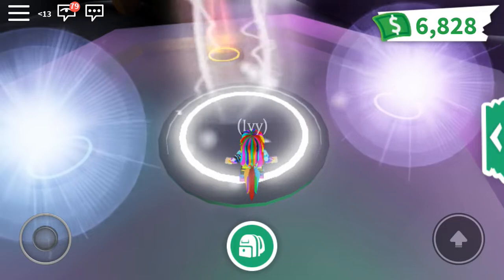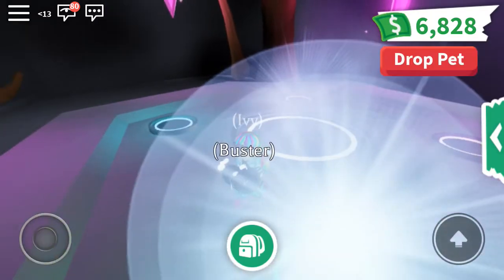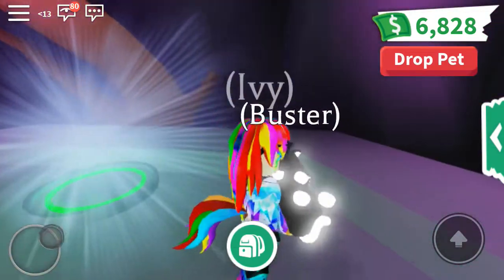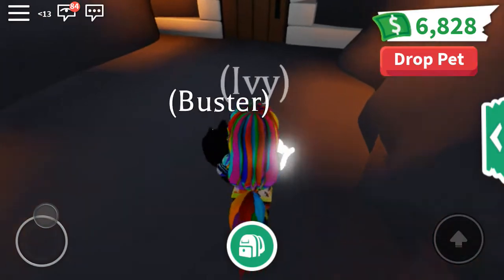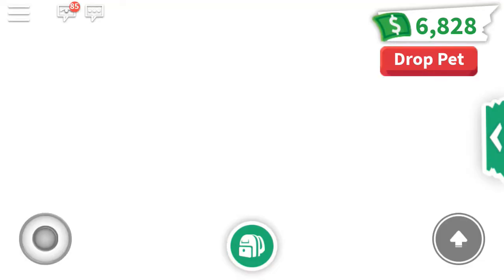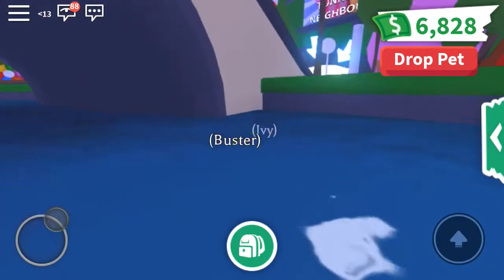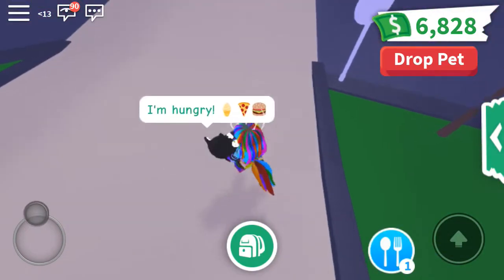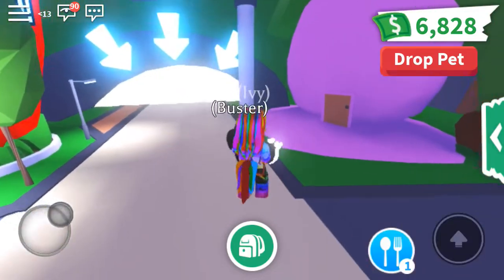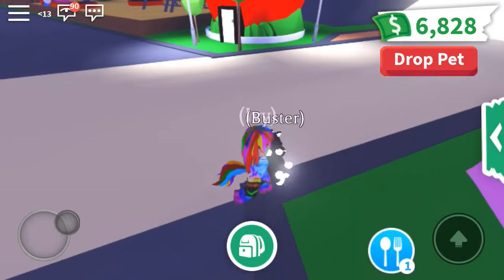Let's see what name it is — it's Buster. Wait, it's white? Well, I guess that makes sense because it's black and white. It's not really too colorful with black, so I don't really care. So now I have my black panther which is neon, and the name is gonna be Buster. I actually kind of like that name.